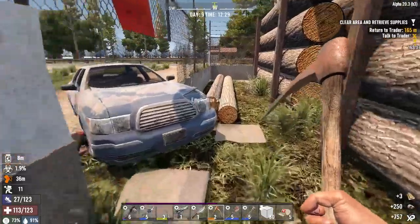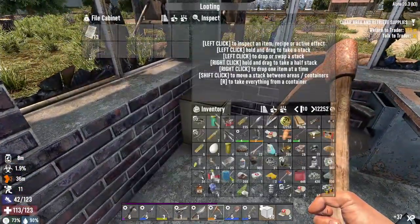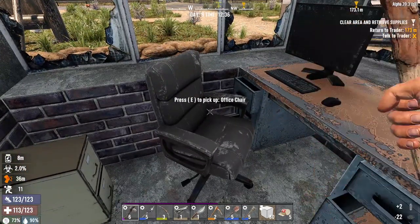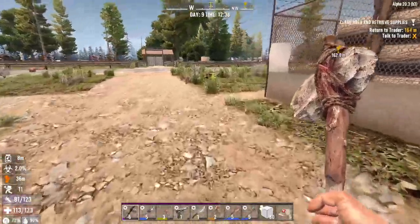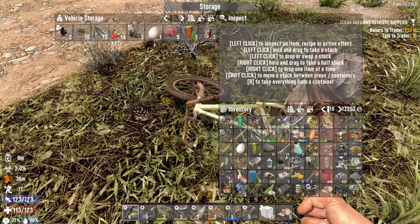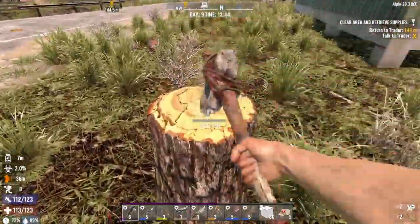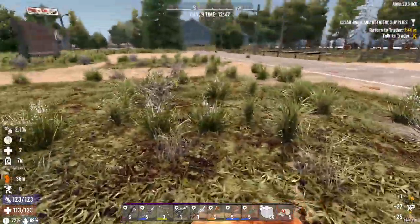We still have the side building to check. The filing cabinet has paper, and mineral water — mineral water is good. I have a full inventory now. Let's find some honey quickly to get rid of that infection before it gets worse. There is the honey, and down it goes.